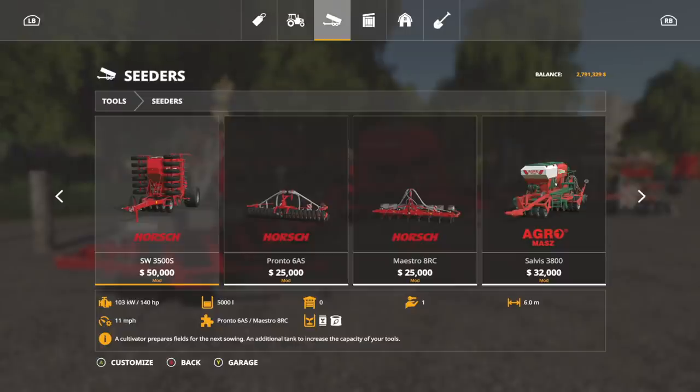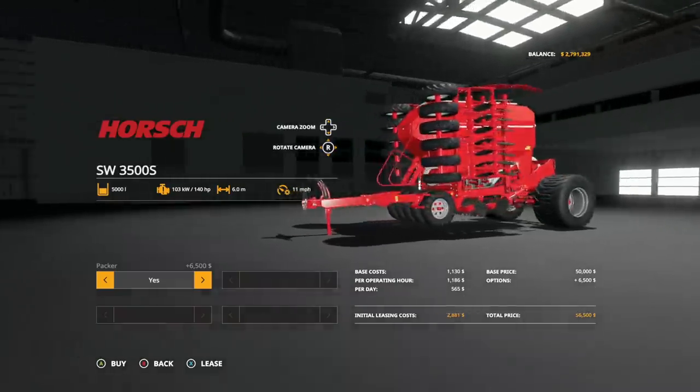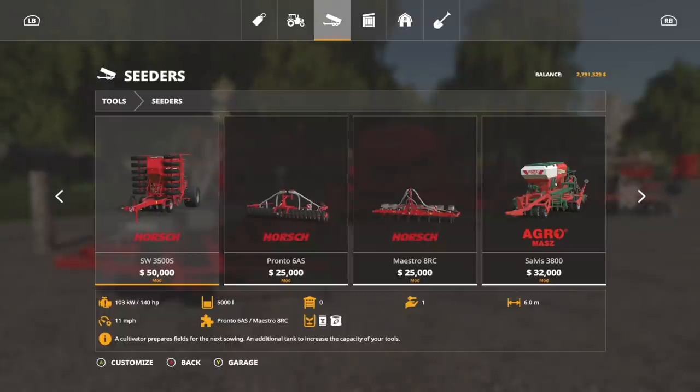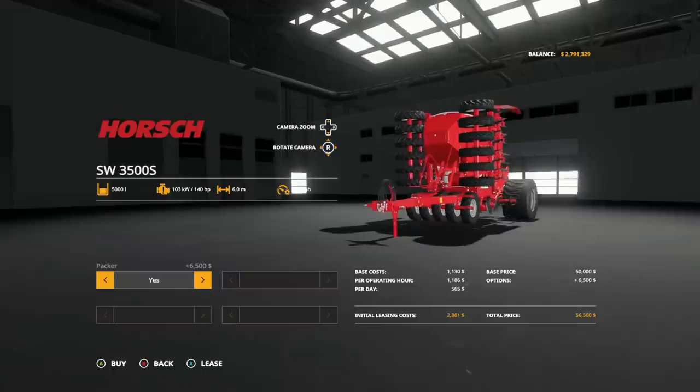We're going to start with the Horse SW 3500S - 50 grand. This does seed and fertilizer, it's going to hold 5,000 total liters of both, and only requires 140 horsepower. This is more or less a cultivator - it says cultivator, prepares fields for the next sowing, with an additional tank for capacity for your tools.